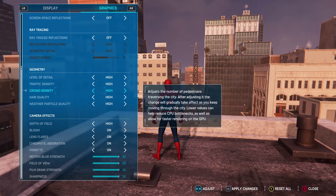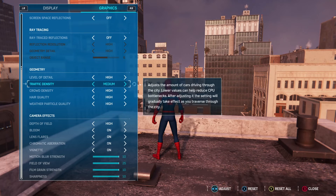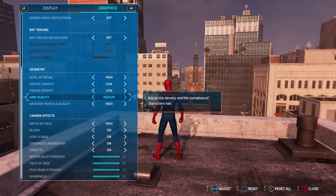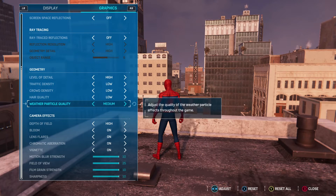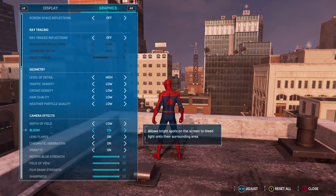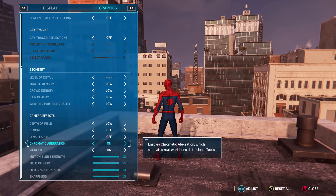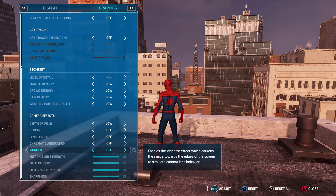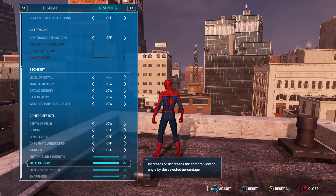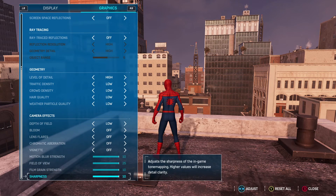For low-end gaming PCs: set Traffic Density to Low, Crowd Density to Low, Hair Quality to Low, and Water to Low. Set Depth of Field to Low, turn Bloom off, and turn off the remaining post-process effects. Set Motion Blur Strength all the way down. Field of View is personal preference. Play around with Sharpness to find what works best for you.